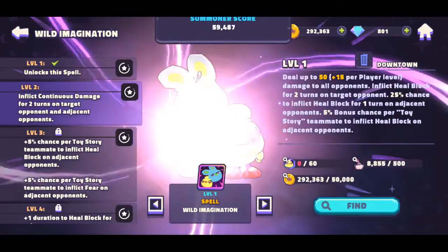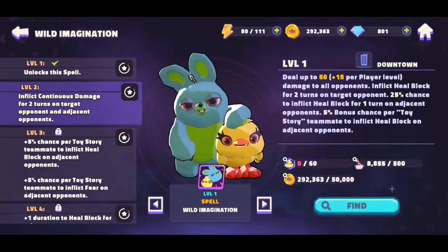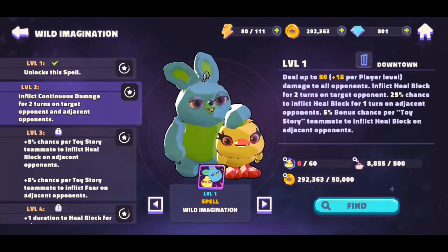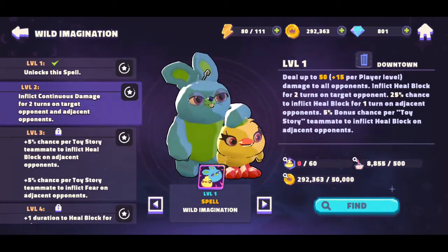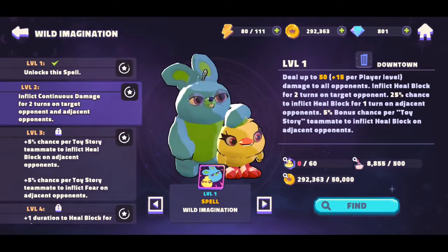Let's see what it's all about. At level one it deals up to 50 damage to all opponents, with an additional 15 per level — so you can really hit a lot. It inflicts a health block for two turns on a target opponent, and a 25% chance to inflict health block for one turn on any adjacent opponent. So essentially your target gets a two-turn health block, and there's a chance to spread it to someone beside them.